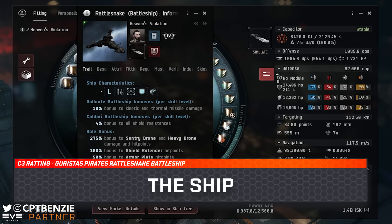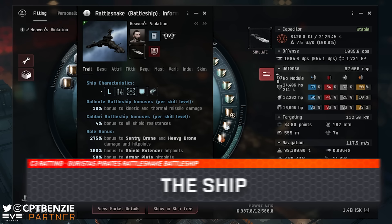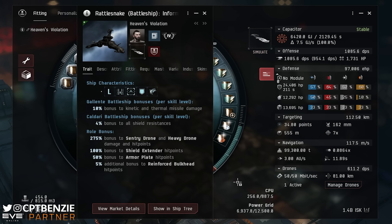We're going to start by taking a look at the ship itself, because it's got unusual stats — it is a pirate faction battleship. Because pirate faction ships benefit from two racial skills, this is fairly skill point intensive. The Rattlesnake is an incredibly skill point intensive ship, because not only are you having to train Gallente Battleship and Caldari Battleship — whereas something like the Dominix or the Raven only requires one or the other — you've also got two weapon systems to consider: drones and missiles.